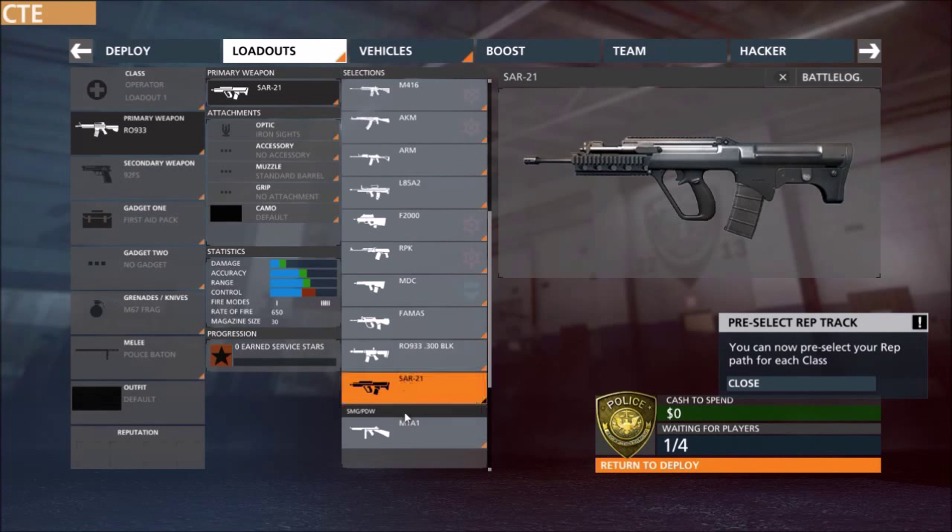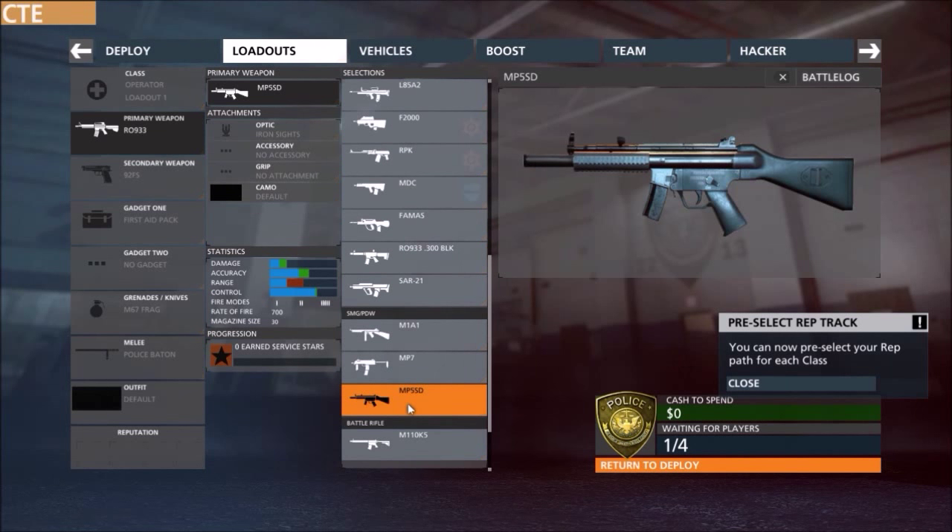The next weapon we have is an SMG available for all classes — the MP5SD. It has low damage, good accuracy and control, but low range like most SMGs. It has all three fire modes: single, double, and full auto, and has a magazine size of 30, which is pretty high for SMGs.